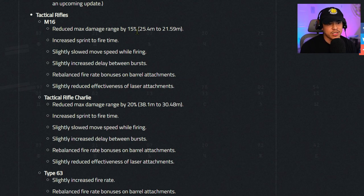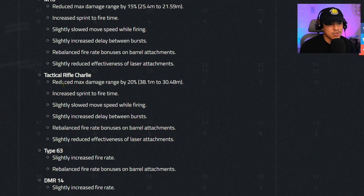Tactical rifles — M16: reduced max damage range by 15% (25.4 meters to 21.59 meters), increased sprint-to-fire time, slightly slowed move speed while firing, slightly increased delay between bursts, rebalanced fire rate bonuses on barrel attachments, and slightly reduced effectiveness of laser attachments. Four meters of range reduction is not that bad, but the move speed and burst delay changes are less welcome.